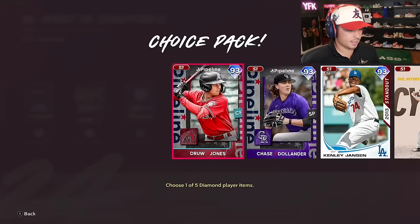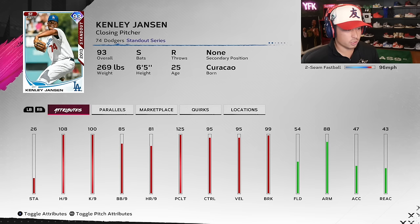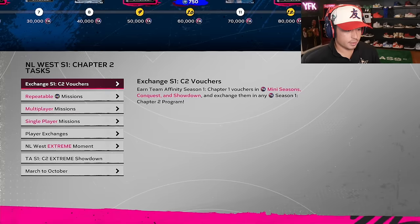That's not the best. Chase Dollander — slider, sinker — same pitches as everybody else. Kenley Jansen — no sinker, no circle change, not as good as I thought. Wil Myers — low clutch, not the best contact, plays second base. These cards will all be solid on All-Star. Chili Davis as a switch hitter with 125 clutch — that could possibly work.